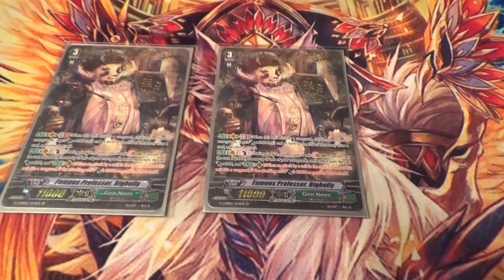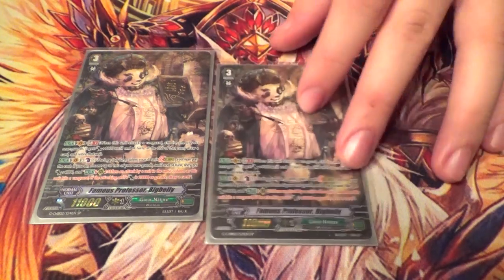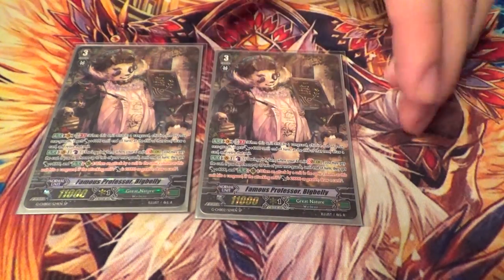Two copies of Old Belly. GB2, when you attack a Vanguard, you give something a Dope and Life Insurance. His Stride skill is: Counter Blast one, choose up to two Rear Guards, they get plus 4K, and then if their column hits a Vanguard at 20K or greater, you get to draw a card. You typically want to be on New Belly, but Old Belly is also good. It's mostly just for the Big Belly name.